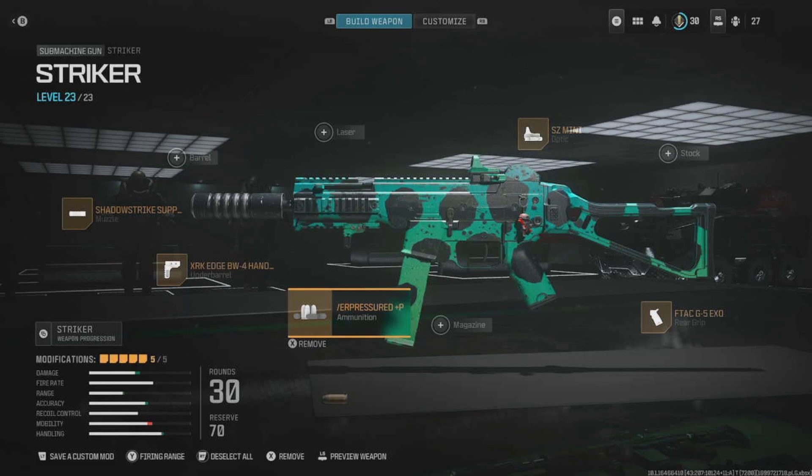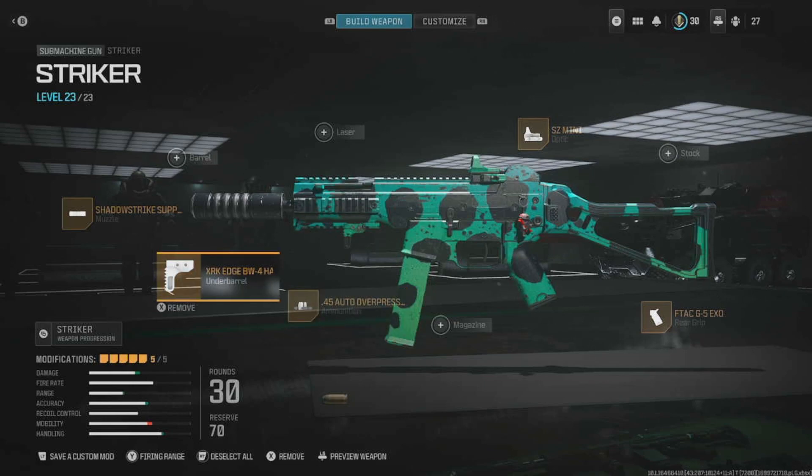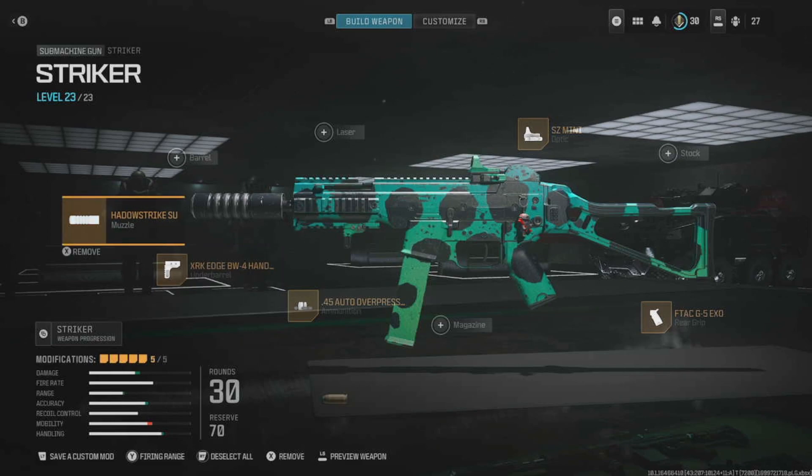Now, there are probably a lot of people out there that use flinch resistance, but still, if you get the edge on your enemies, chances are you are going to win the gunfight. We have the XRK Edge BW4 Hand Stop — this helps increase ADS speed. And we have the Shadow Strike Suppressor. I picked a suppressor that's not going to affect your ADS much. And don't forget, suppressors actually help improve gun accuracy and recoil.